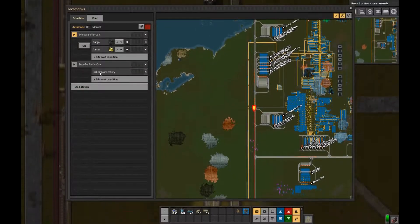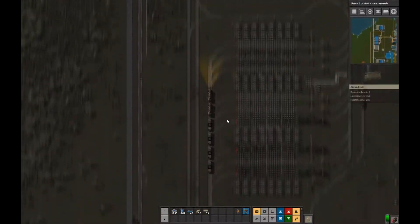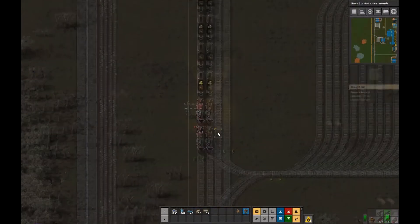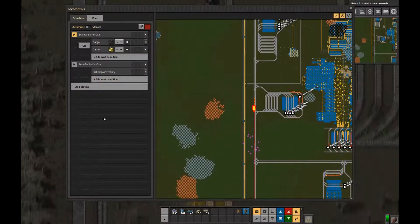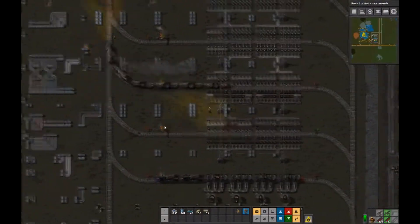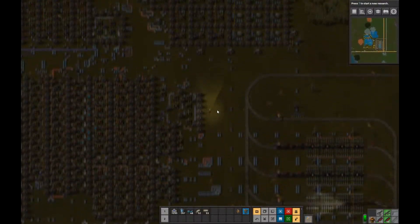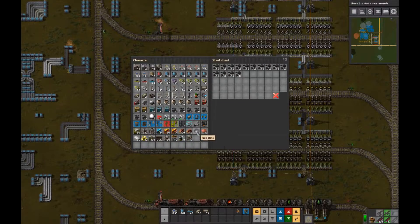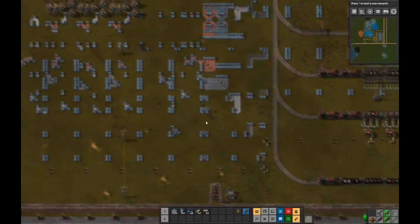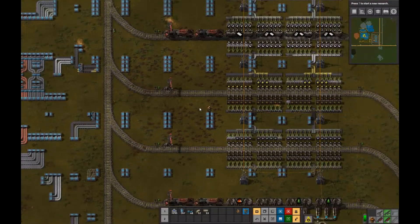I yanked those inserters out and put them in the right way. That's not a real big deal because the coal is just going to go right back into that train. But now the train is completely full of coal and there isn't any room at all for sulfur. Like I said a few times in this video, I didn't set up each one of those cargo wagons to be half coal and half sulfur - it's just completely open so the inserters can put whatever they want in there until it's filled. Now we're actually getting some sulfur into the factory and producing science packs, and here in a minute we're going to do some research.